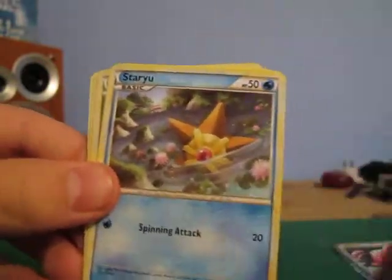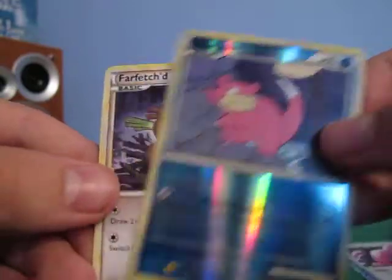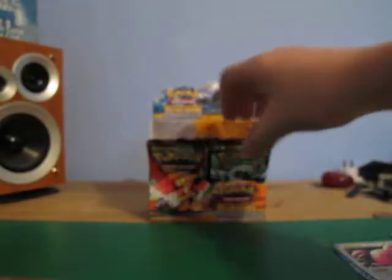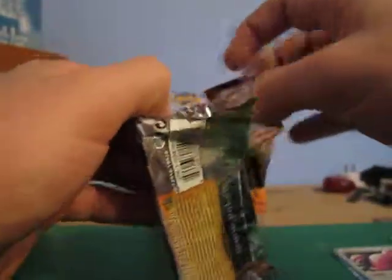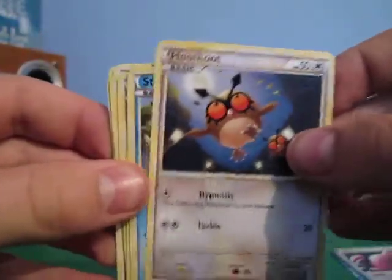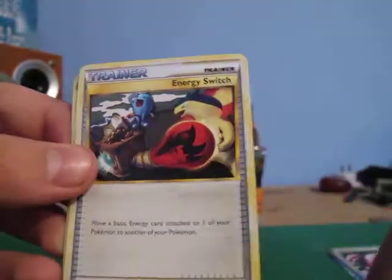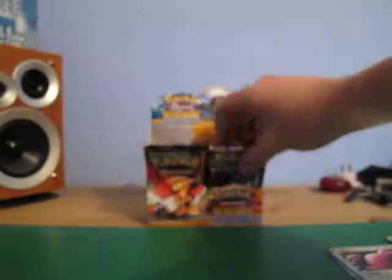Spinarak, Clefairy, Staryu, Staryu, Suncone, Pokeball, Pokeball, Croconaw, Verse Slowpoke. Staryu, Pikachu, Jigglypuff, Ladybear, Unlane, Skiploom, Energy Switch, Reverse Starmie, and a Ferret. I'm getting a lot of double reds in this set. Not that many holos — not as many as I'd like. But oh well, carry on.